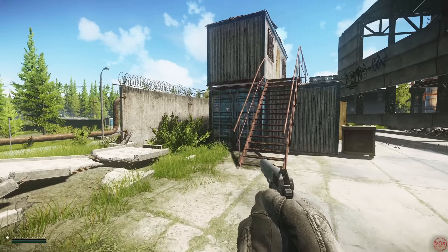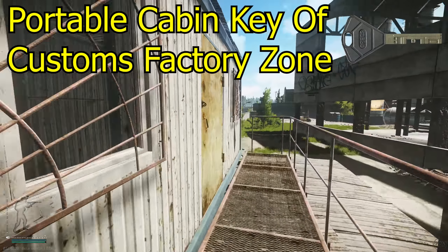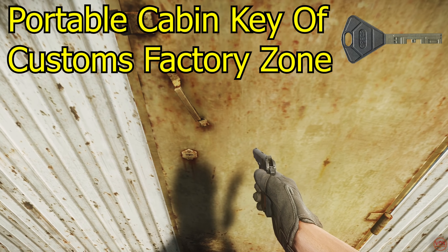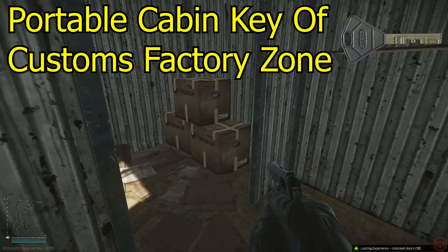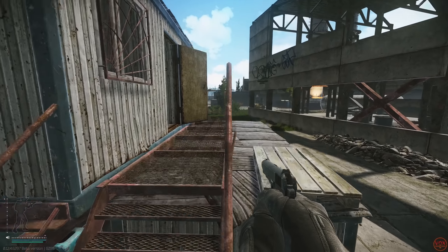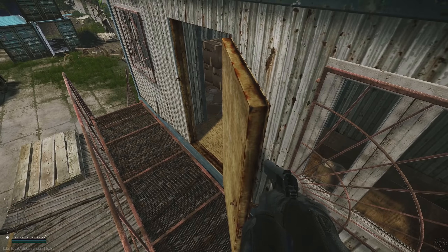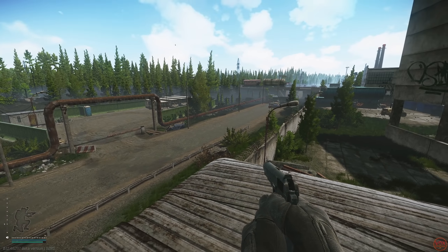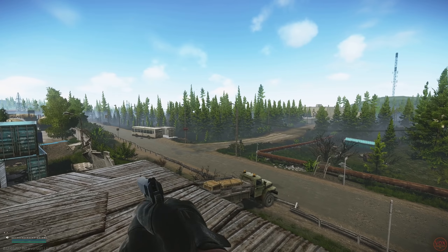At factory shacks, unlock the door with the portable cabin key of the customs factory zone. Inside there's a weapon crate and your task item. Jump on the railing toward the door, then jump on top of the door and access the roof. Once on the roof you can go prone and get really nice lines of sight out toward the top train bridge and three-story dorms.